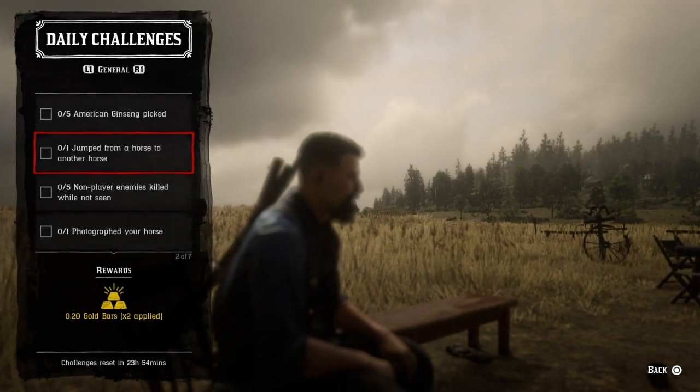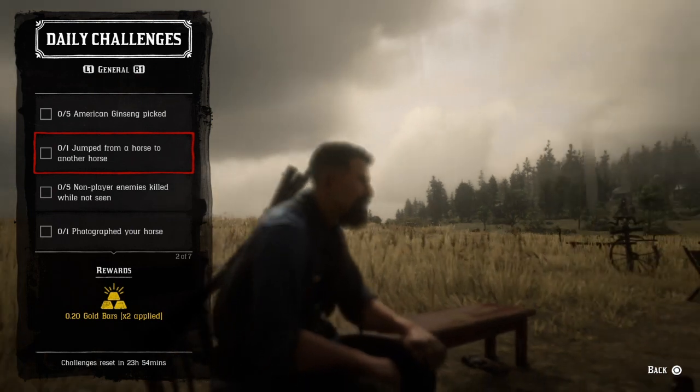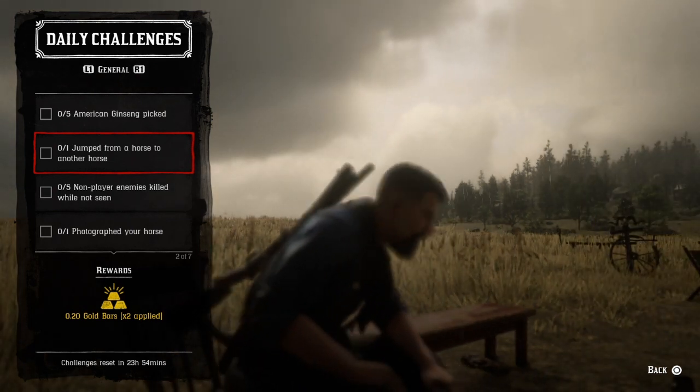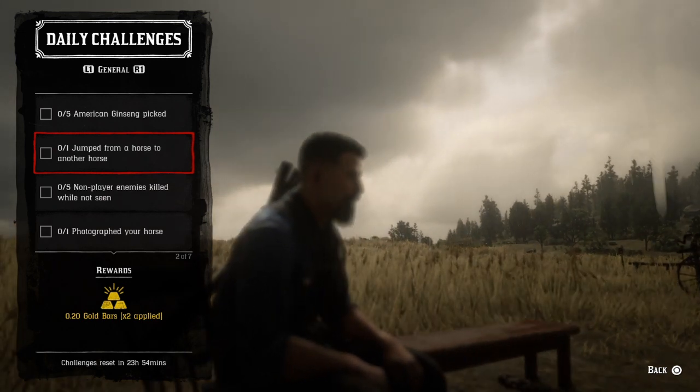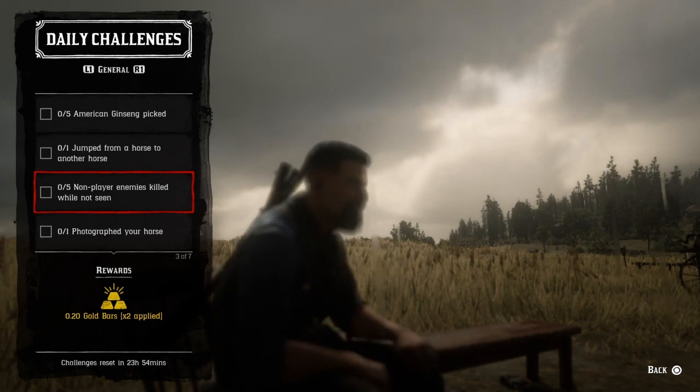For one jump from a horse to another horse, just ride along anybody's horse or any NPC's horse. When you see the box on your pop-up, hit the square button and jump to that horse. Do that and that challenge will be completed.